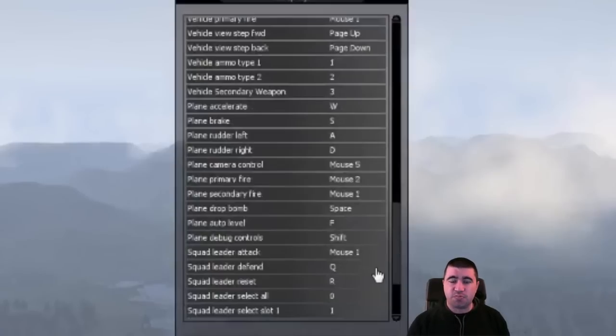Most of this is pretty much standard. The only thing really changed is the plane camera control. It's set to my mouse button number five because I need to hit that with my thumb. I needed something I could use the camera with my right hand, so my left hand is still doing what it's doing, but I can just hold down that button and look around. The camera is incredibly important whenever you're dogfighting.